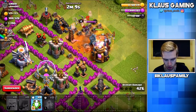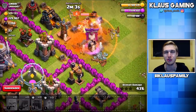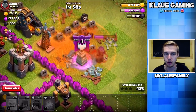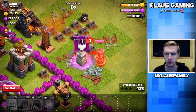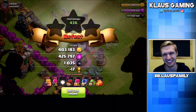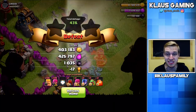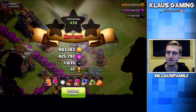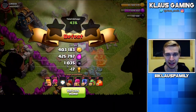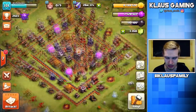I'm going to poison this, but I've got to pop it early — I did not line that up well enough. I wanted to make sure the Wall Wrecker got that elixir. That was a bummer. And where did my baby dragon go? I think that Eagle Artillery killed my baby dragon — that wasn't the plan. Still, that was 400,000 gold, we almost maxed our storage again, 425,000 elixir, and over 1,000 dark elixir. Not bad at all.